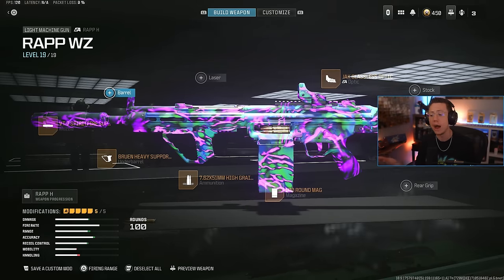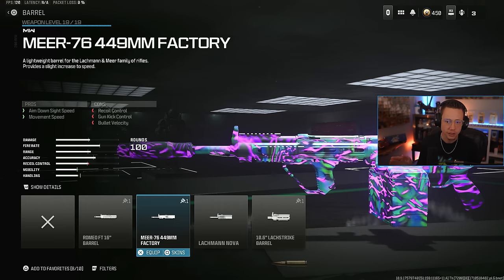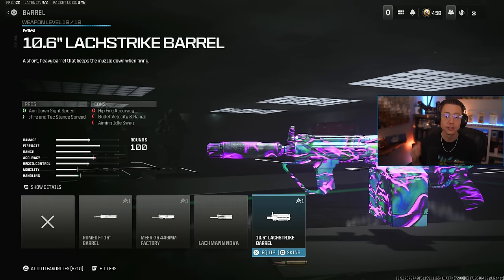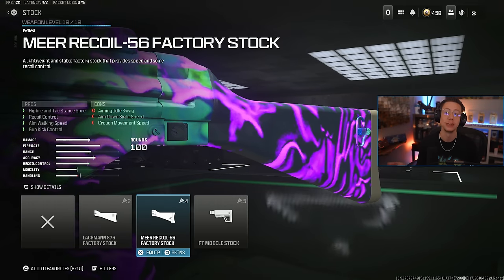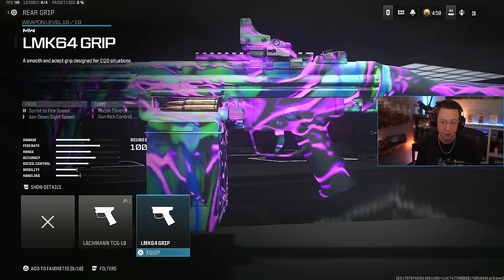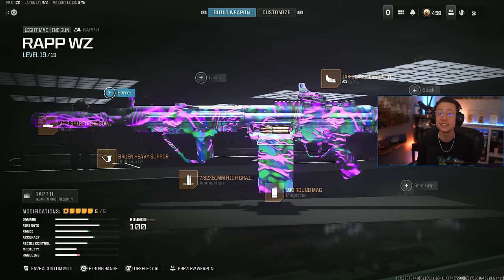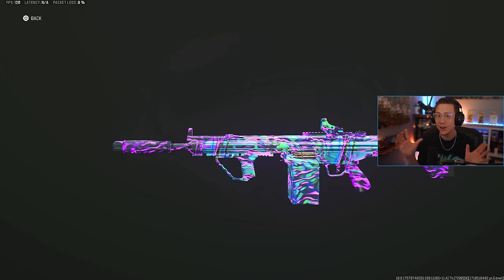You might be wondering: why no barrel, why no stock, why no rear grip? Well, for our barrel options — first one hurts aiming idle sway, that's not good. Second one is movement based, hurts control and velocity, not good for mid to long range. Third one hurts aiming idle sway and control and range and velocity — that's awful. Fourth one hurts aiming idle sway. None of those are ideal. The stocks: same deal — first one hurts aiming idle sway, second one hurts aiming idle sway, third one hurts aiming idle sway. Rear grips: more of the same — worse aiming idle sway, and one hurts control. None of the base MW2 attachments are good. But if you get your sights up, are aiming consistently and hitting shots, it holds its own just fine. The Wrap is a sneaky good LMG option right now — definitely worth trying out if you're looking to shake things up.